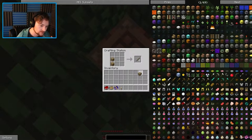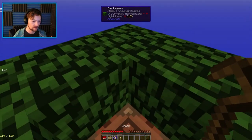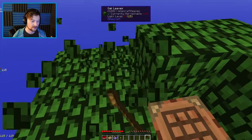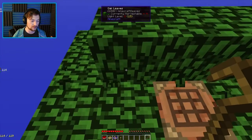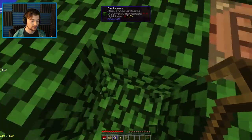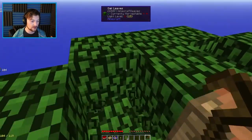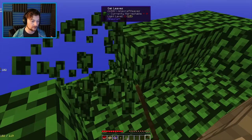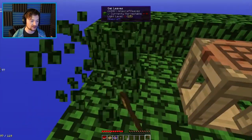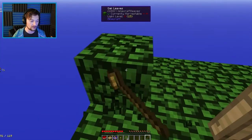First things first, we need to make a crook. We do it like that. It said crook, and then we need to get saplings, and hopefully a silkworm. There's a sapling. I guess the silkworm is what we use to get string for now, because we'll need stuff for various constructing purposes. I kind of wonder why I'm using a crook on the tree specifically.